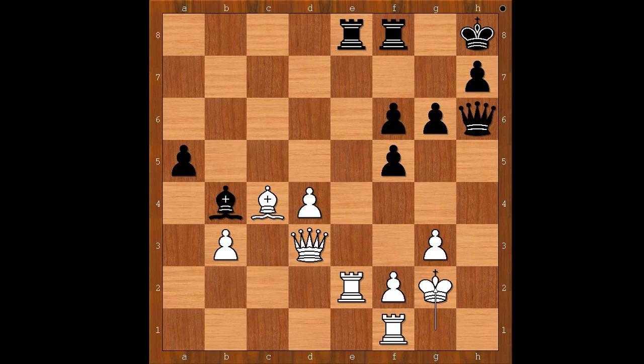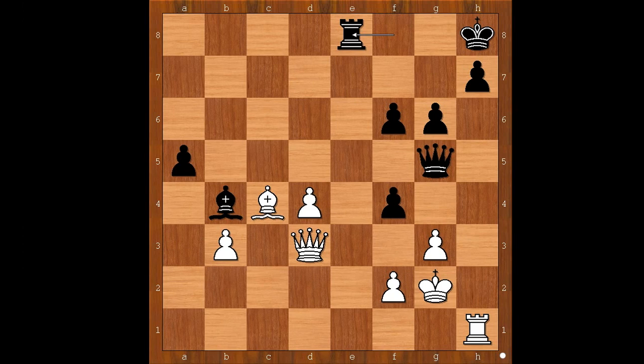King to g2, f4 — a very nice move exchanging the doubled pawn for a healthy white pawn. Rook to h1, queen to g5, rook takes rook, rook takes rook, and black is in control of the very important open e-file.